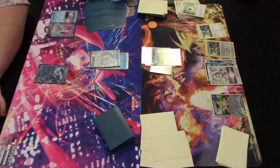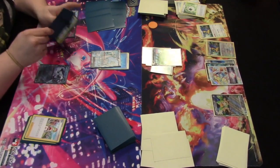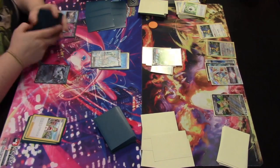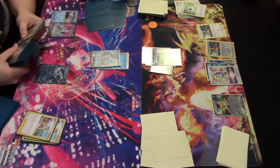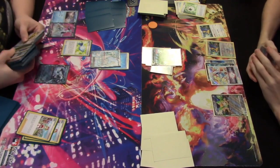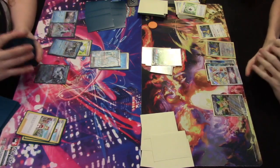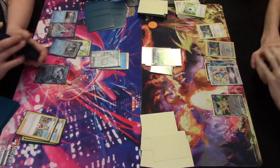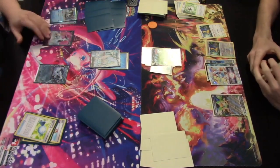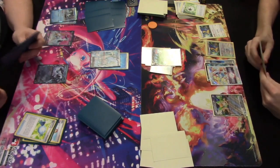In order to accelerate all those Water Energies into play, we need to see that Frigid Bax on the bench evolve into Baxcalibur. Irida — good thing it was in hand — is a supporter that lets you search your deck for a Water Pokémon and an item card. So you can straight up search for Baxcalibur and Rare Candy. Irida essentially says: if you have Frigid Bax in play, go ahead and evolve into Baxcalibur. Frigid Bax evolves straight into Baxcalibur thanks to Rare Candy, which lets you skip the middle evolution and go straight to Stage 2.